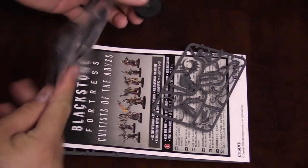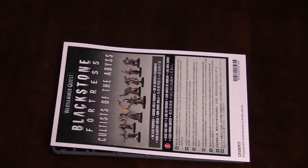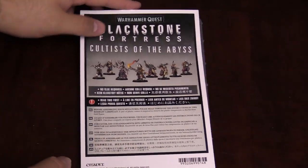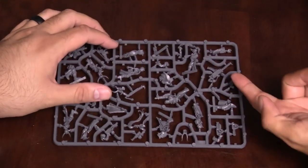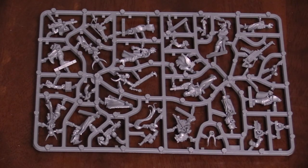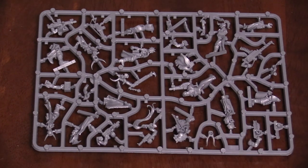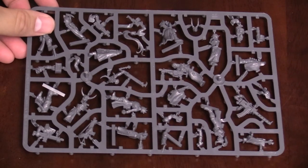Here are the bases — no big shock there. Here's the Firebrand. Cultists — we'll come back to that model. We've seen these before as well. Here are the instructions, again no big shock, all in color. Ready to rock and roll. There's your Cultists — you can see the heavy stubber right there, grenade launchers over there. They will mess you up. They will end your good day.